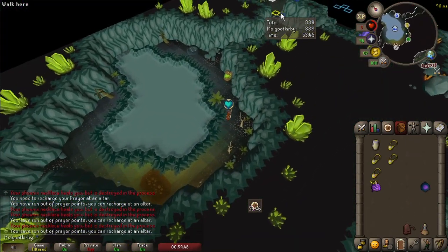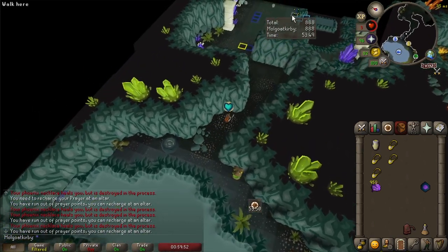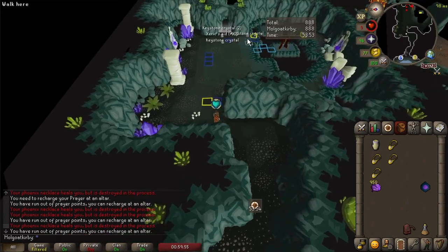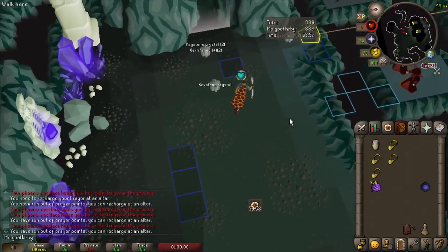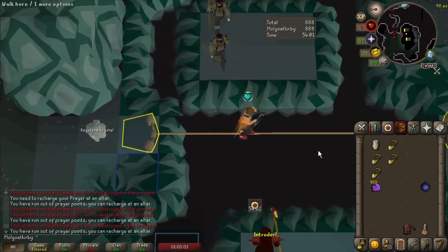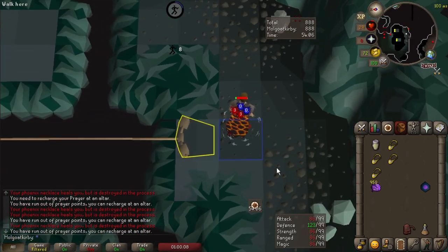For the 3 HP skip, wear low defense armor. It's a bit better if your HP regens earlier, but success is already very high, so it's not a big deal. If you do want to do it, wait 3 to 6 ticks before crossing the rope — any later than that is death. After crossing, you will want to tick-eat as you move to the crystal, but this time with a brew. The rest is the same.